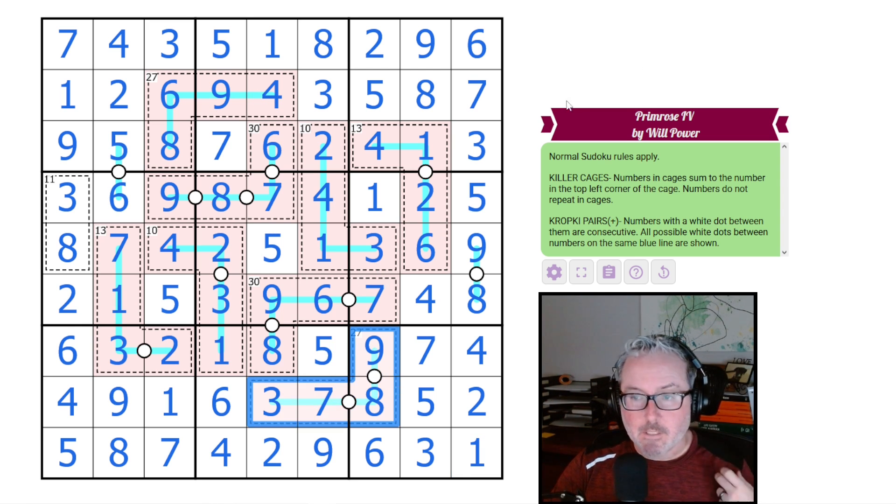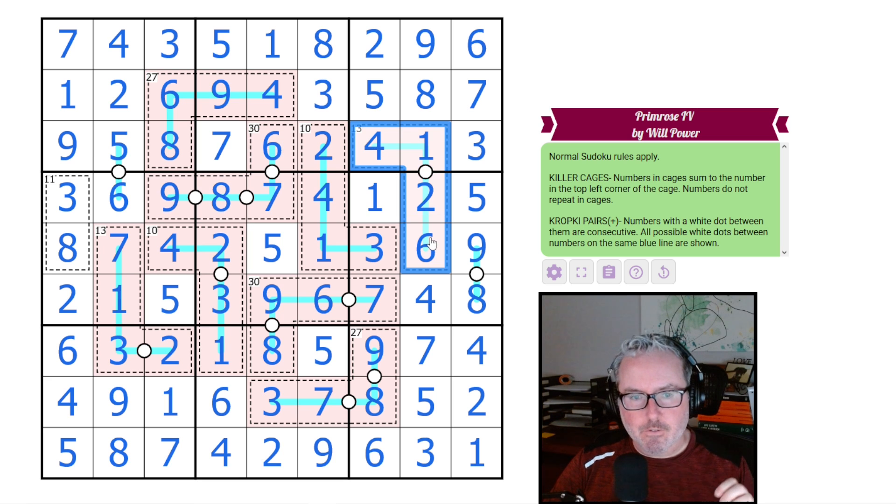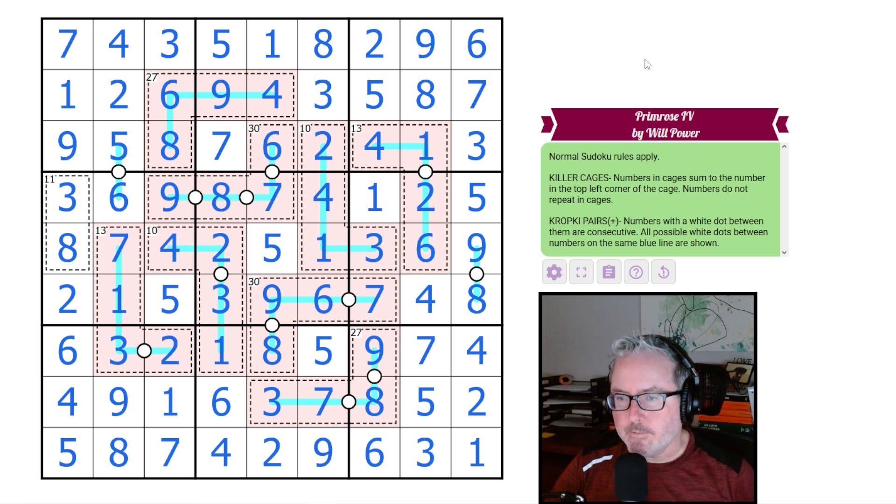Solved the puzzle — with a slight hitch in the middle where I couldn't figure out how to add in the 27 cage. Very fun puzzle, I really enjoyed it. I like how the blue lines work with the killer cages — when you first look at the puzzle you think it'll be a region sum, but it's just determining killer cage contents. The negative cropki constraint on the blue lines was a really nice rule combination. Hope you all enjoyed it — like, comment, subscribe, and we might have merch coming soon. See you in the next one!